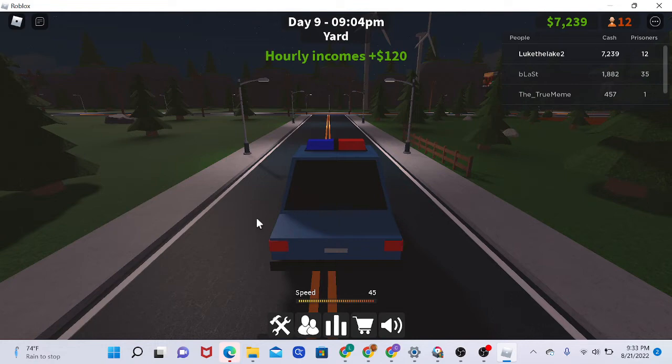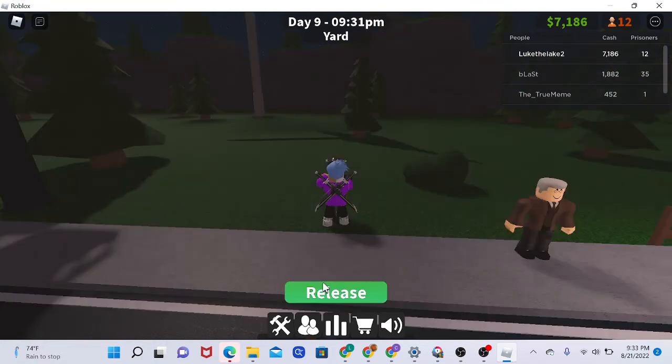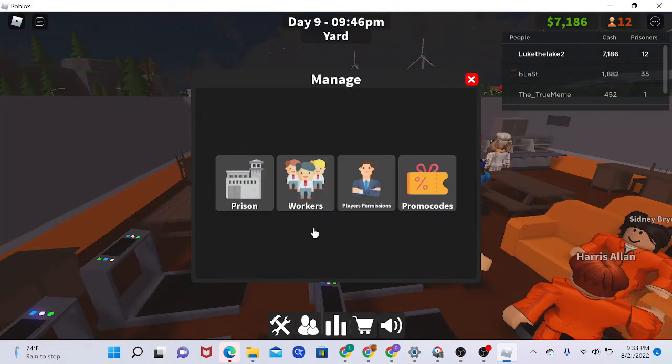I recommend getting three prisoners so you can earn $50. When you get $50, press the button with two white people on it and press Workers. You'll see guards listed there, and hiring one costs $50 plus $5 an hour, which is a good deal.